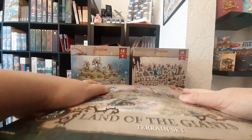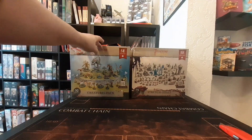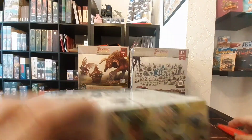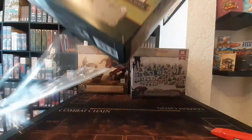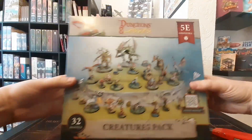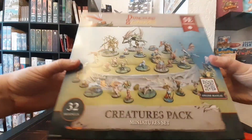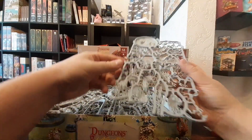So now we get into all of the minis themselves. We've got the creatures pack here, and then we've got a few of these stretch goal boxes — three of those in total. Let's start on these creatures first — there's a whole variety of them in here, and again they will require some assembly.